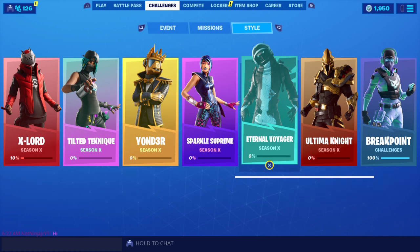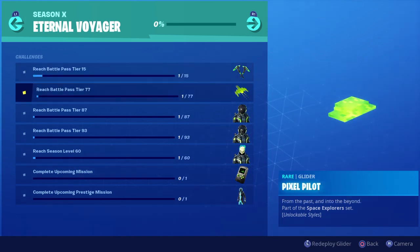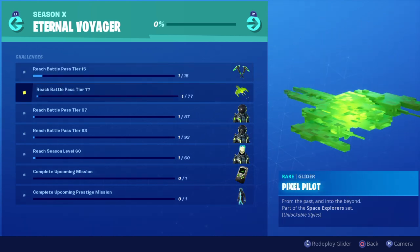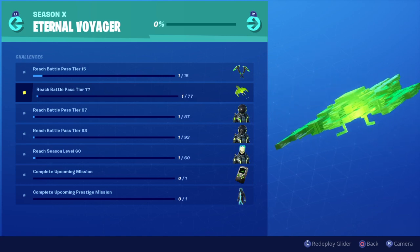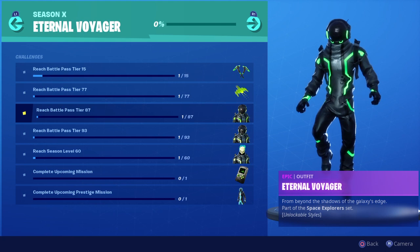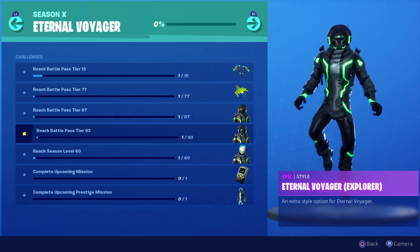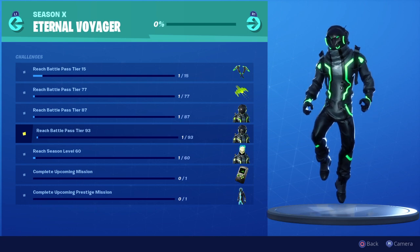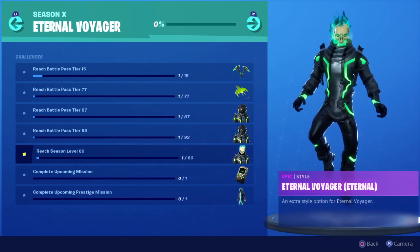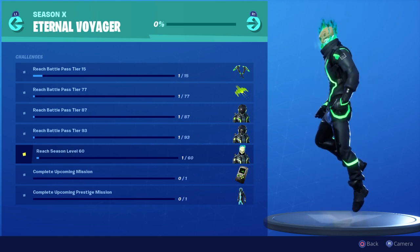With that being said, let's check out the Internal Voyager. So these are the Cosmic Cleavers — they come in different styles. You also got the Pixel Pilot, which is pretty cool, kind of like Minecraft. You got the Internal Voyager skin and the Internal Voyager Explorer — that green is pretty fire. You also got the Internal Voyager External, which has that Ghost Rider type look. That's pretty dope, and it comes in different styles as well.